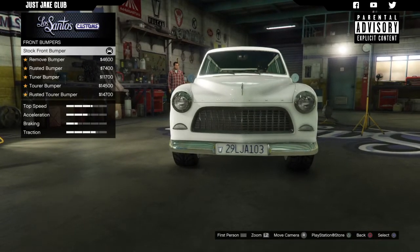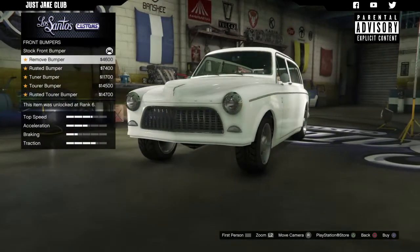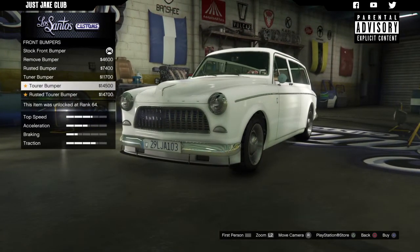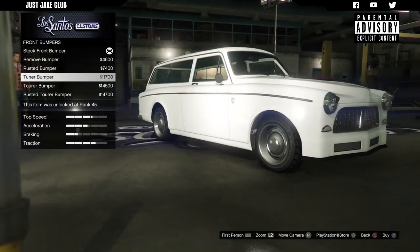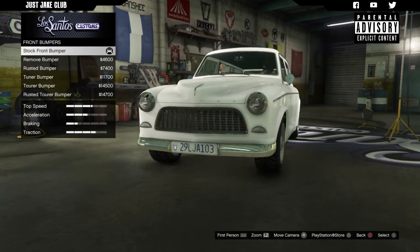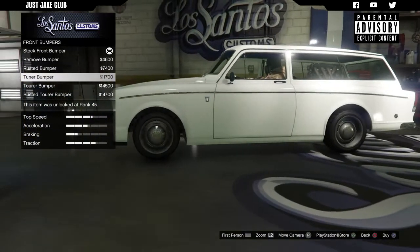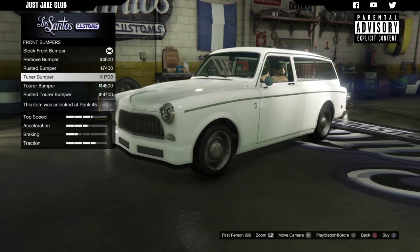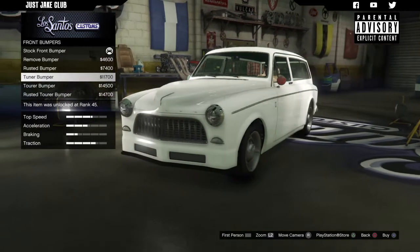For the front bumper we've got a good few options. We've got a chrome one installed from stock, we can remove it which makes it look a bit strange, then we get the rusted version, the tuna bumper, the torah bumper, and the rusted torah. I wasn't expecting a tuna bumper for this type of vehicle — that's interesting. I don't know if I want to keep it classic or go tuna to make it look a little more like a street racer. Why the hell not — we're going to go tuna bumper.